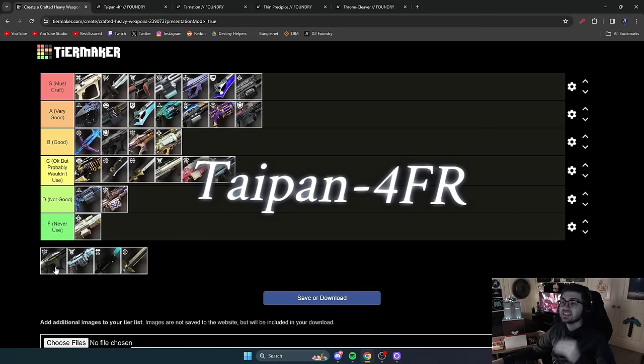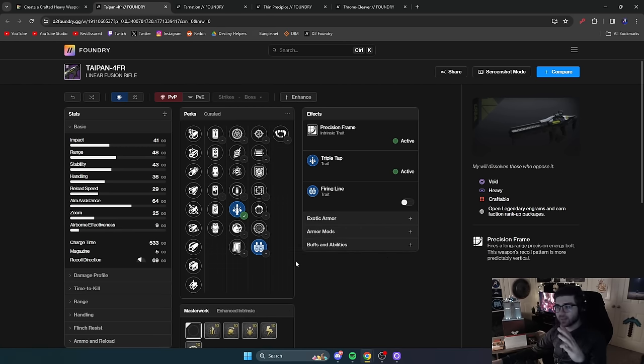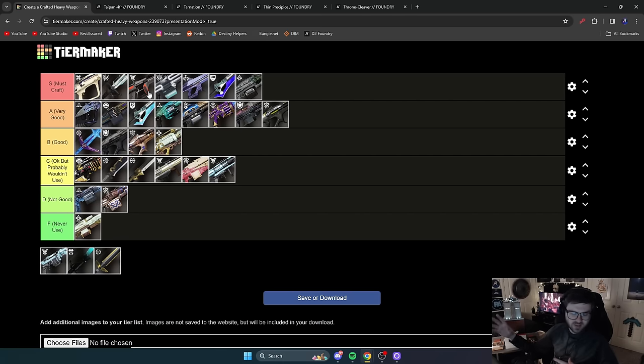Next is Taipan-4FR — a classic that almost everyone has. Everyone knows Triple Tap and Firing Line: ammo from thin air so you never reload, plus 20% increased damage from Firing Line. It also has Vice Stinger as its origin trait. Comparing it to other precision frame linears in this tier list — it's better than Stochastic Variable but not as good as Cataclysmic. Still, if this is the only linear you have, it performs well. However, Doomed Petitioner and Cataclysmic are usually the better options, putting Taipan in the B tier.